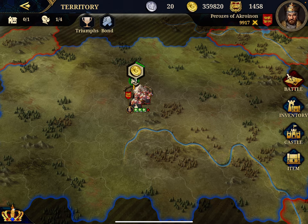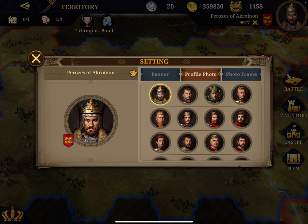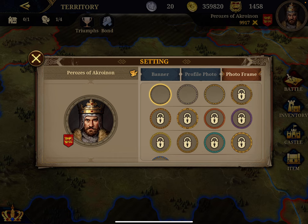When you begin, you have to set a name — it's one of the random generals. If you click on it you can change the banner, so I took England, the profile photo — I took my favorite general, Richard — and the frames. Most are locked, so you can start only with three.